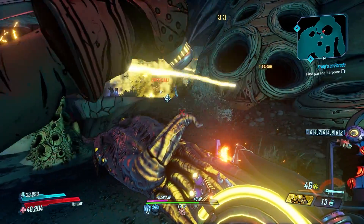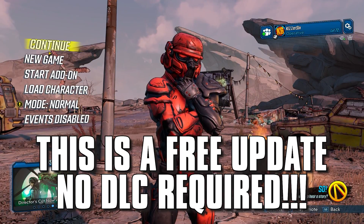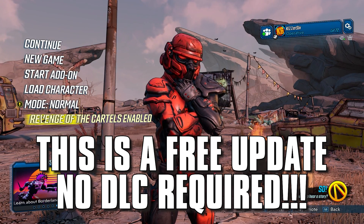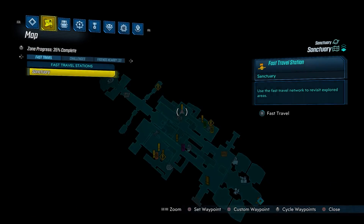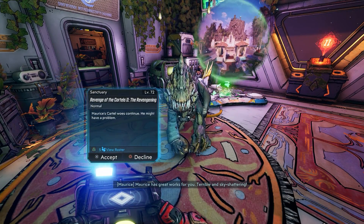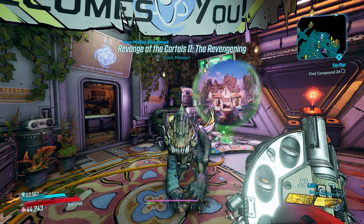To farm this gun you will need to enable the Cartels event. To do that, on your main screen hit Play, then scroll down and enable events, and go until you see the Cartels event has been enabled. Next you need to speak to Maurice in Sanctuary — he's the saurian that lives in the little room across from Tannis's lab and right next door to Hammerlock. He's located right here on your map. After speaking to Maurice you'll get a mission to hunt cartel members across the galaxy and collect rings.